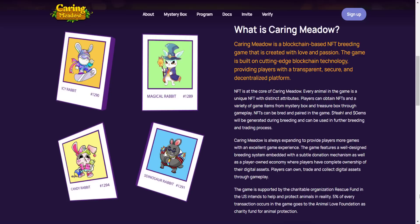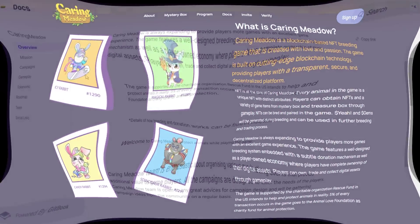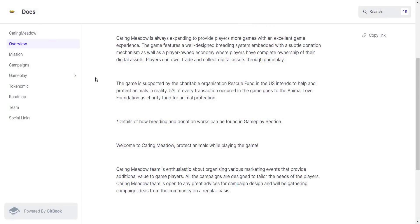NFT is at the core of Caring Meadow — every animal in the game is a unique NFT with distinct attributes. Players can obtain NFTs and a variety of game items from mystery boxes and treasure boxes through gameplay. NFTs can be bred and paired in the game, and gems will be generated during breeding, which can be used in further breeding and trading. The game features a well-designed breeding system embedded with a donation mechanism, as well as a player-owned economy where players have complete ownership of their digital assets.